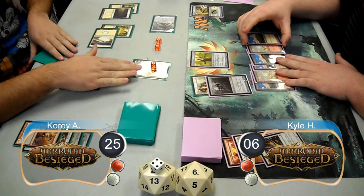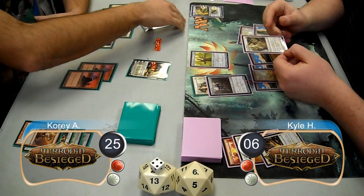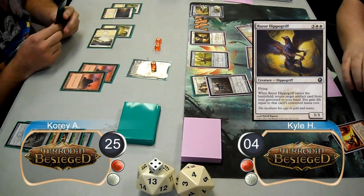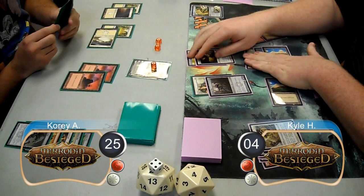Cory attacked with the team. During combat, Kyle killed the Glint Hawk Idol with a Divine Offering and gained two life, then took four from the other tokens, going down to four life. On Kyle's next turn, he took his urn up to eight counters and then cast a Razor Hippogriff. However, he didn't have any artifacts in his graveyard to return to his hand, so he equipped his staff to his Hippogriff and passed the turn.